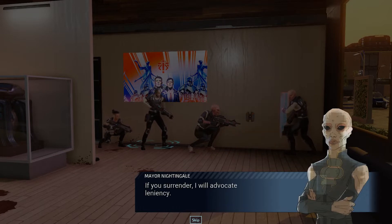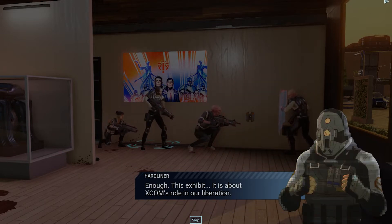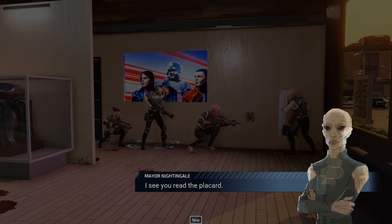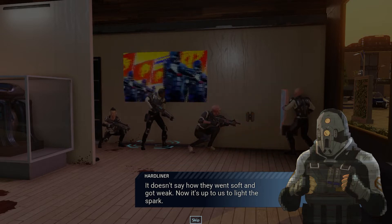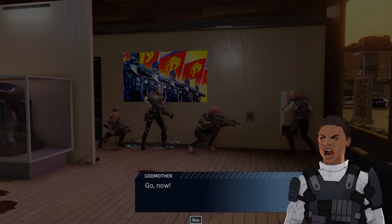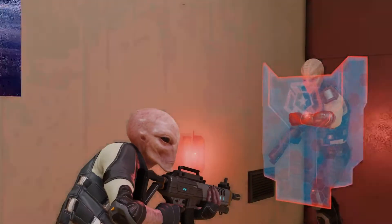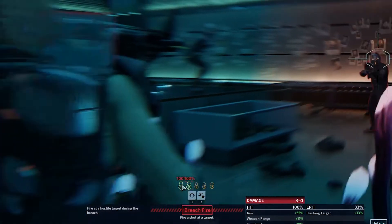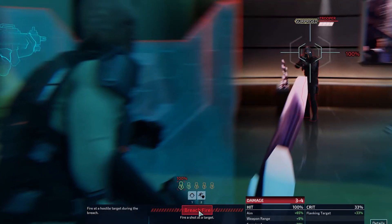If you surrender, I will advocate leniency. This exhibit is about XCOM's role in our liberation. It doesn't say how they went soft and got weak — now it's up to us to light the spark. He's holding a detonator. Go now! Here we go — how's this for an entrance? This is the last encounter, room three of three. Surprised, surprised, alerted — no one is aggressive, which is really nice. You don't want to see aggressive. Alert is not bad — they're not going to shoot, so let's start taking out the surprised guys.